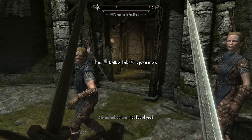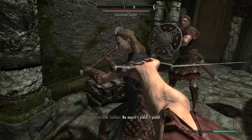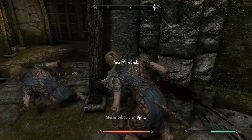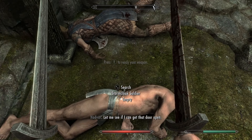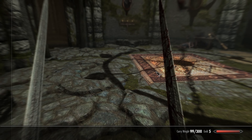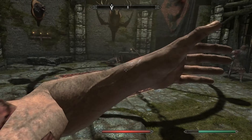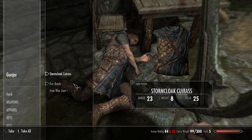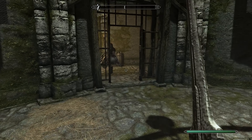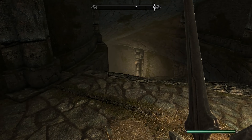Also, if you go with the Imperials, these first couple of Stormcloaks that you fight have two-handed weapons. I'm planning on doing this character as a two-handed weapon warrior build, so I'm going to grab that Iron Greatsword - it's convenient to have a weapon that suits the playstyle I'm going for right off the bat. With that, we're gonna clip here and get out of the little starting sequence.